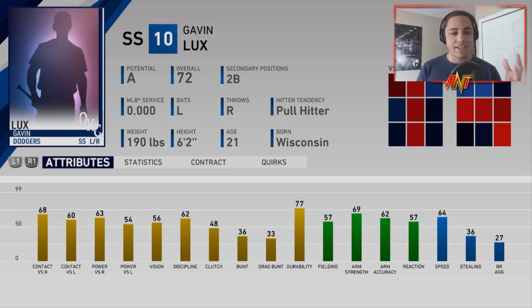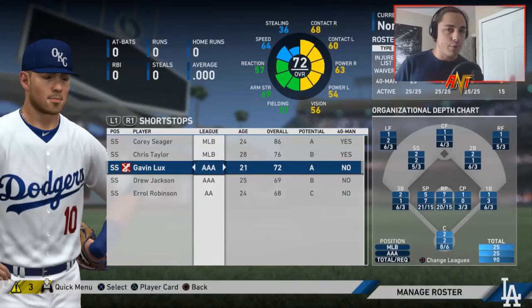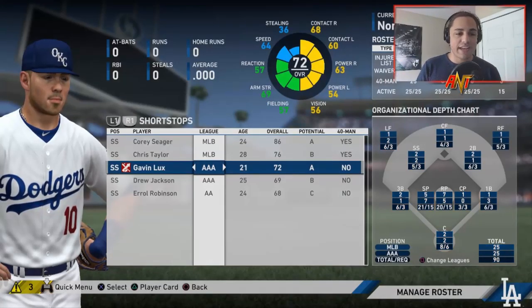He's 72 overall with a potential lefty bat, which I like — right-hand thrower, can also play second base. Decent attributes across the board, good vision and discipline already. Fielding is okay — I kind of see him more as a second baseman with those fielding stats. Given his reputation as a really good hitter, these are solid starting stats. He's only 21 years old, so his rating should go up pretty quickly.